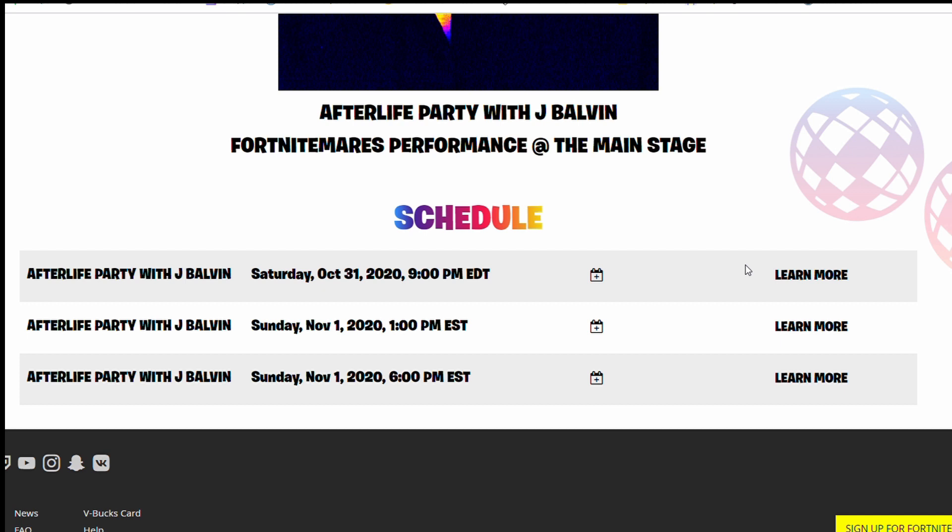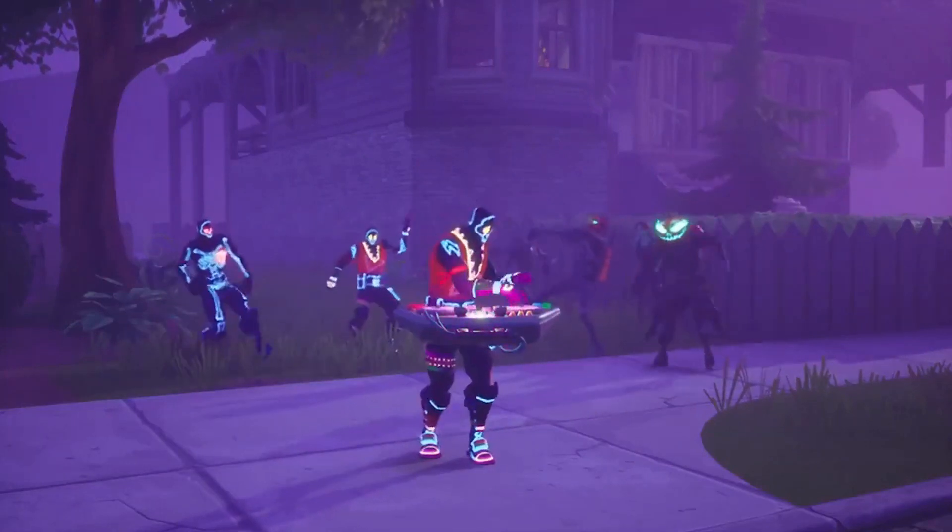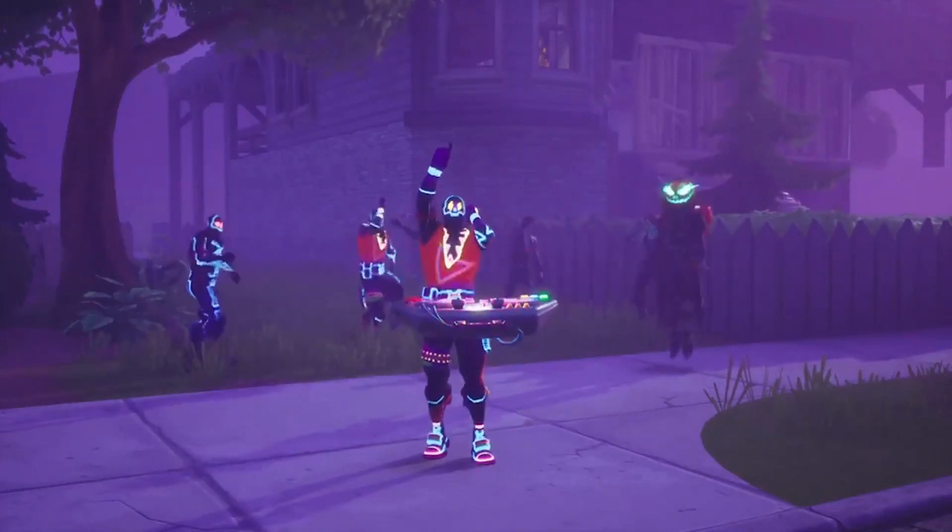That's going to end the video. Just to recap: if you want to get the exclusive J Balvin edit style, you just have to buy the Party Trooper skin this weekend before it leaves the shop on November 1st, because once it's gone the edit style will be exclusive and won't be obtainable again. Those are the schedule dates for the Party Royale J Balvin concert — the first one starts basically when this video is uploaded. Thanks for watching, don't forget to subscribe, and peace out — this is Dr. AI.